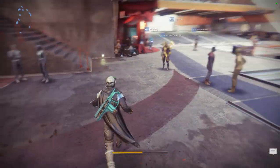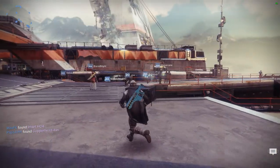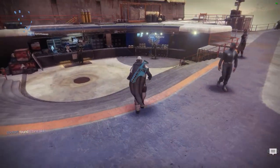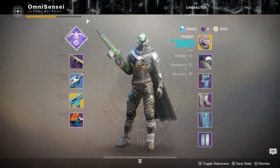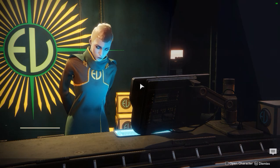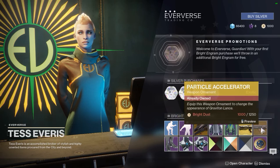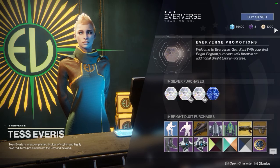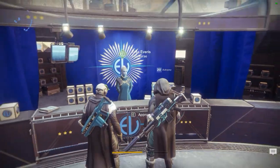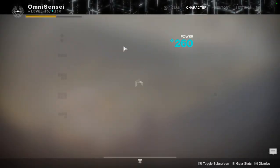Blues or above will give you gunsmith materials - greens only give glimmer. Once you hit level 20 you'll keep earning XP and once you cap that bar you'll get Bright Engrams. Over here in the Eververse store - I don't have any right now - but they give you cool rewards like shaders, legendary or exotic ornaments, ships, and all types of cosmetics. You can also get Bright Dust from opening Bright Engrams, and I'm pretty sure you can get exotics from them too.